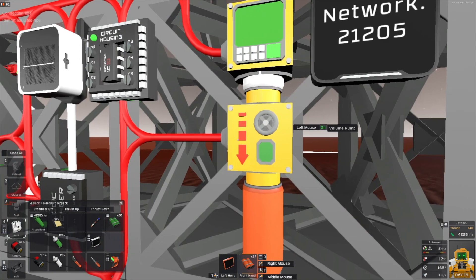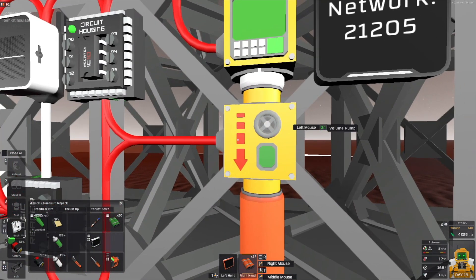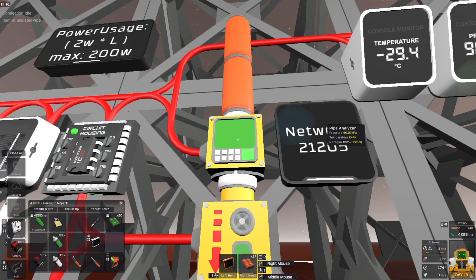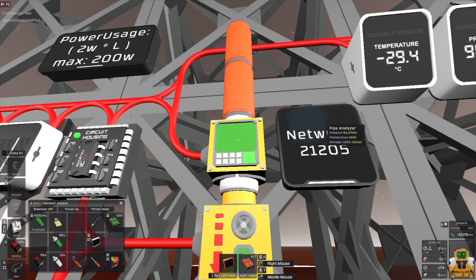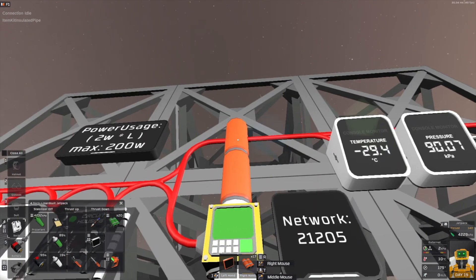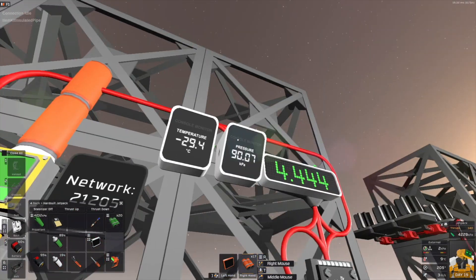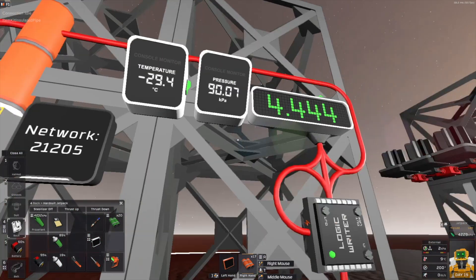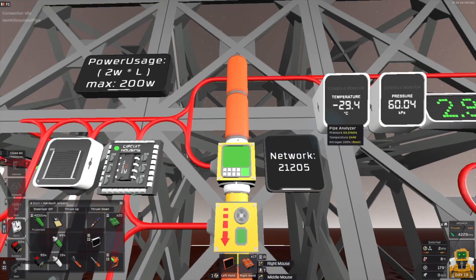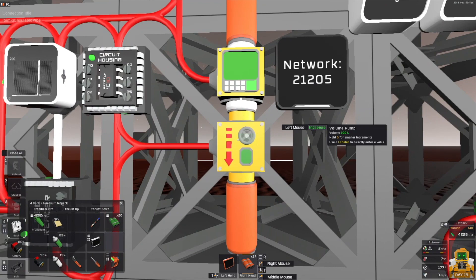How the volume pump operates is: if you turn it on, we have 20 moles and it removes 6 moles. With a little bit of rounding error, we should have something like 14 moles. It removes the moles from this pipe, and the rest of the moles in the pipe have to equalize to this pipe segment in the next tick. You get less moles transferred each tick, and the rest has to equalize. This makes it very, very slow.